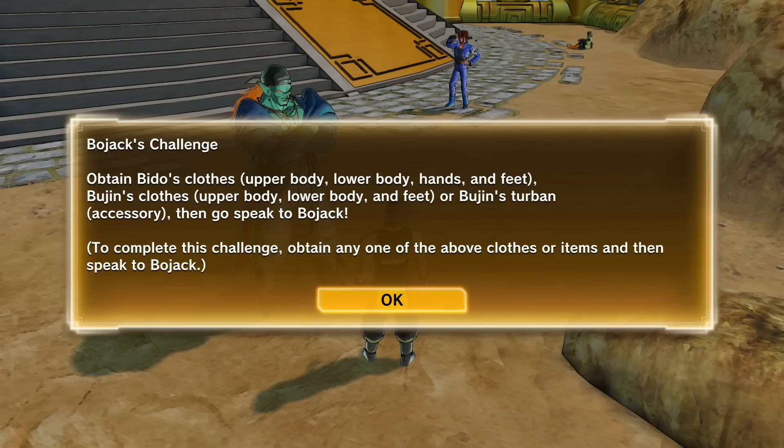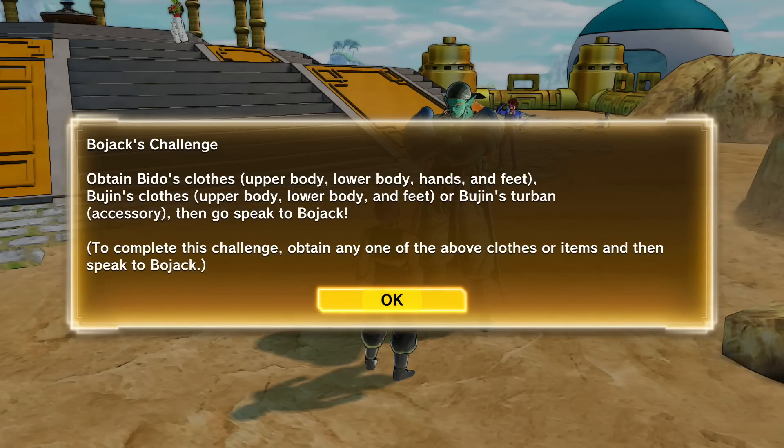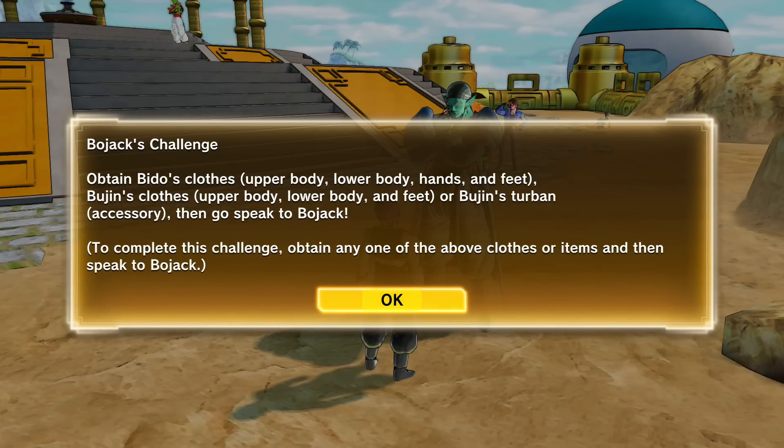Wait. To complete this challenge, obtain any one of the above clothes or items and then speak to Bojack. Obtain Beto's clothes — upper body, lower body, hands and feet — Bujin's clothes — upper body, lower body, hands and feet — or Bujin's turban accessory, then go to Bojack. We could get Beto's clothes, Bujin's clothes, or Bujin's turban. And I got the turban.